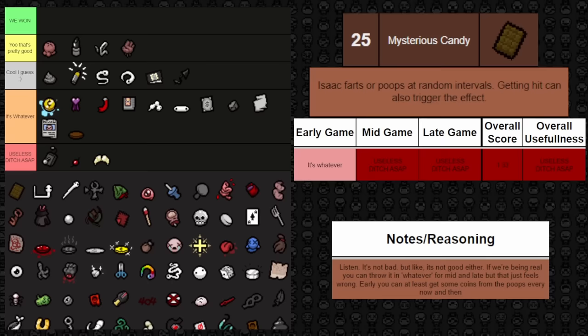Next up is Mom's Pearl — it grants an additional 10% chance for any non-specific heart type drop to turn into a soul heart. Fantastic to find early; not as good mid or late game, but still crazy to have because the additional soul heart drops are great. Most of the time you'll be full on red health, so getting additional soul hearts on top of that just helps. It's pretty good — honestly I probably should have bumped it up even higher. It's pretty good.